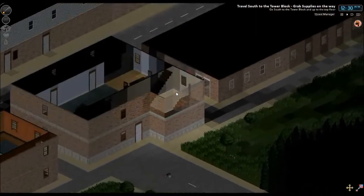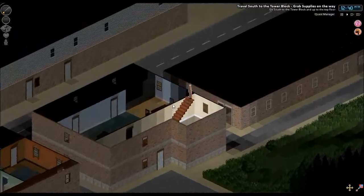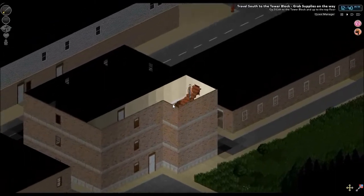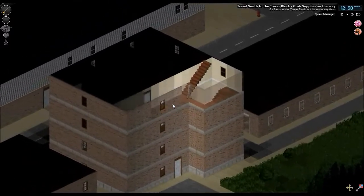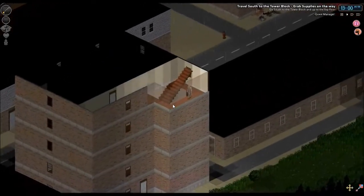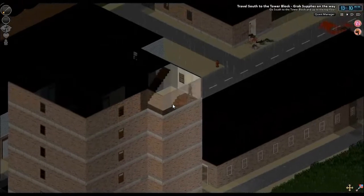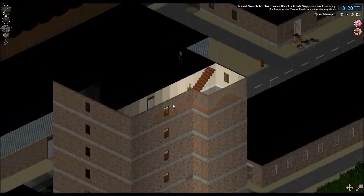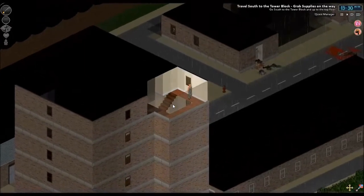Take it carefully around these stairs. As you can see I'm going to finish off this quest shown in the top right-hand corner — go south to the tower block and up to the top floor. Obviously I've been looting on the way and I've managed to pick up a bit of wood. I've been looking for bedsheets as well but there's not many kicking around. I know what's coming next in the quest — once I get to the top it's going to tell us to find two planks of wood and two bedsheets. I've already got more than two planks, so we'll bypass that straight away, but it should tell us to find two bedsheets.